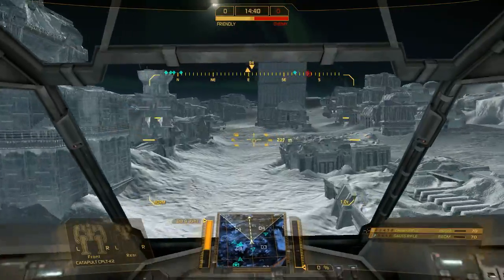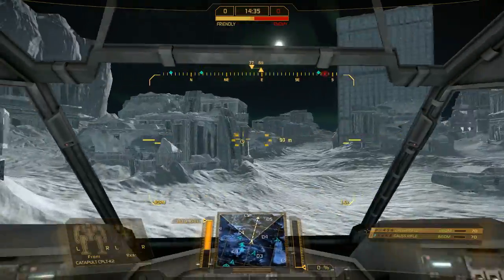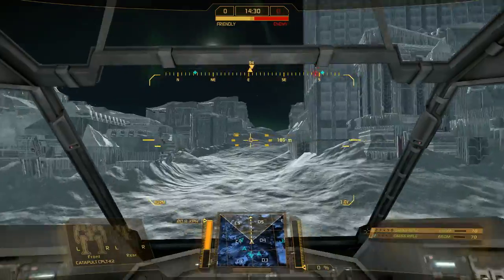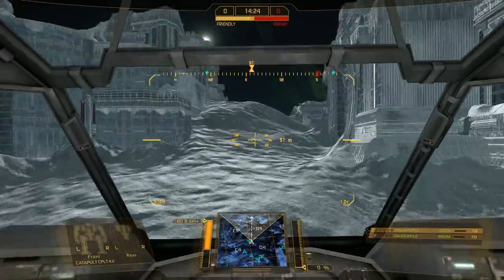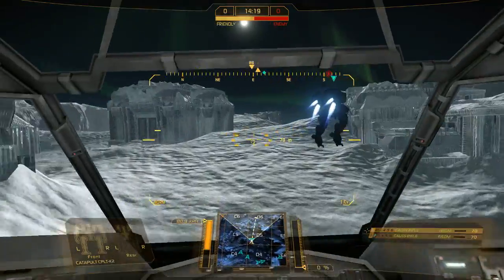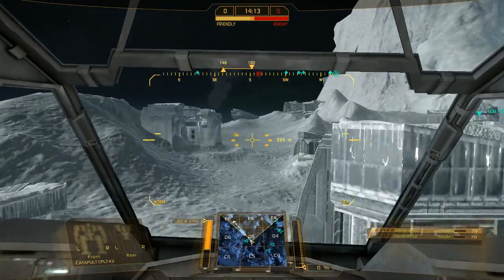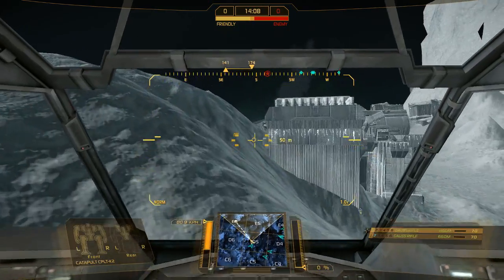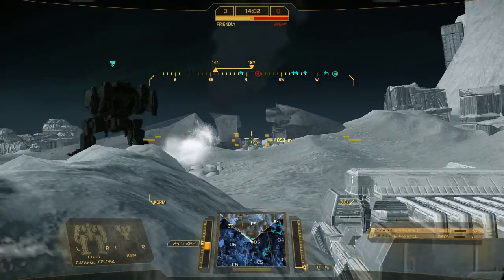The reason I like the catapult so much is that they're 65 tons, so you can get a pretty fast engine. You've got good maneuverability — their torso stays with you. They're the first mech chassis with low enough tonnage that allows you to actually specialize into things like PPC sniping, Gauss rifle sniping, and LRMs on a good scale.